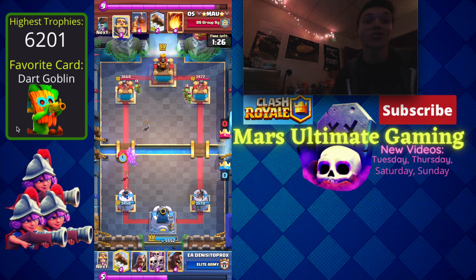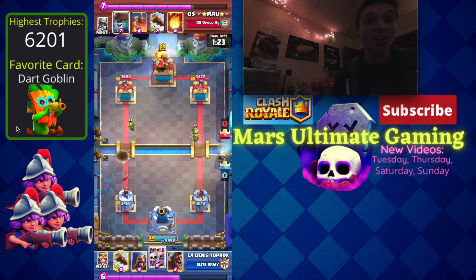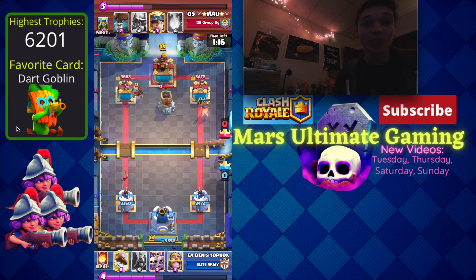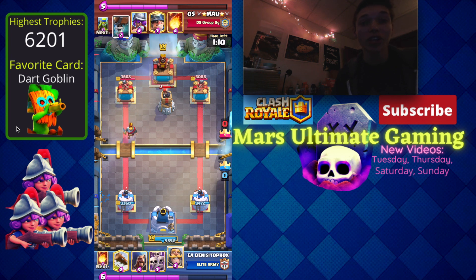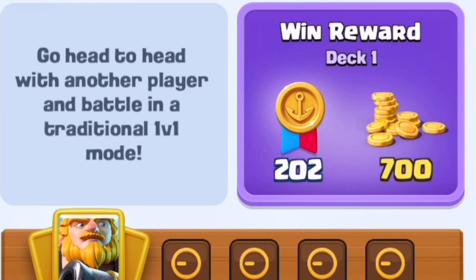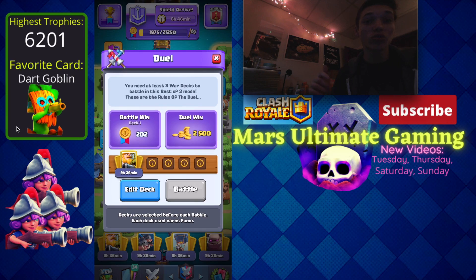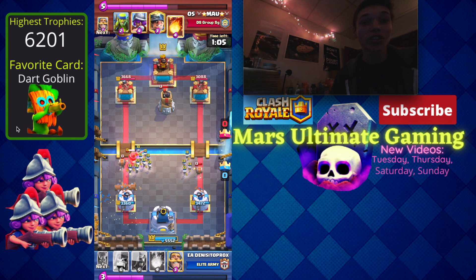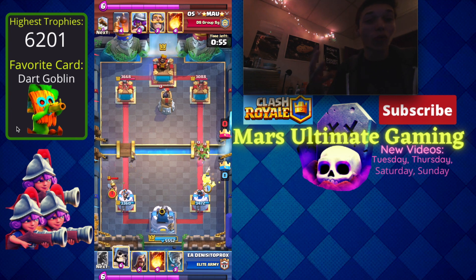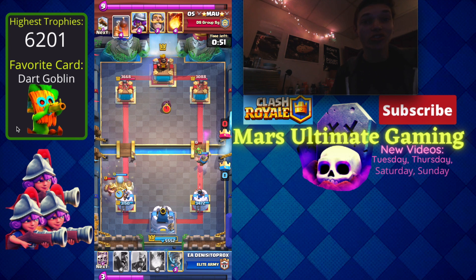The third easy free way to rank up faster is to play Clan Wars 2. As much as Supercell messed up Clan Wars 2, it's still an easy way to get free gold just by playing battles. On ladder or party battles you only get about 40 gold per battle, but in Clan Wars 2 you get four free battles every day and winning gives you around 700 gold. If you win a duel you get 2,500 gold, which is a lot of free gold to help you upgrade your cards.